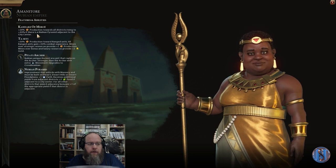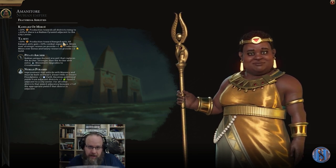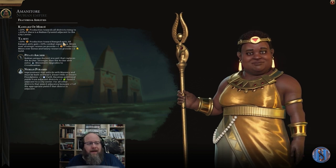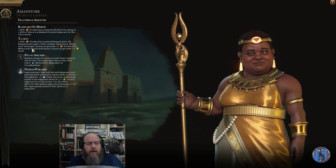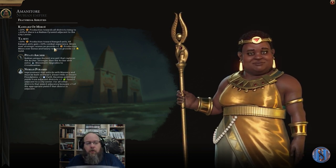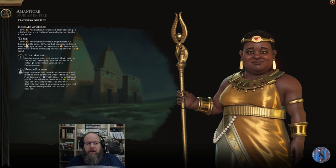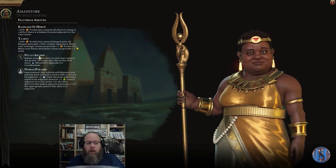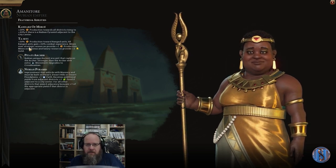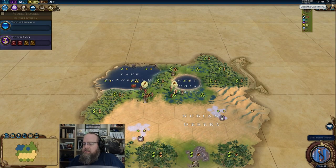So, 20% without the Pyramid, 40% with. The 50% production towards ranged units is going to be very handy as well, because we are going to be playing a military-style game with these vampires. All ranged units gain 50% more combat, and mines over strategic resources get plus one production. Mines over bonus and luxury resources get plus two gold. These will correspond well when we build our castles. Our vampires are melee, so we'll have a ranged unit to work with them. Nubia's a good civ — I'm going to have fun with this.